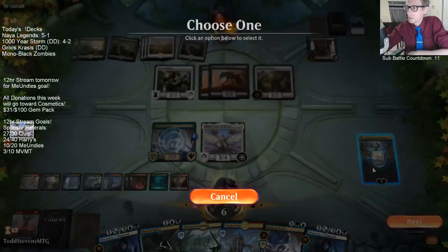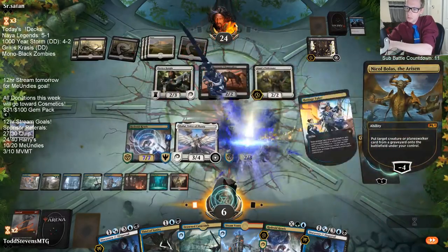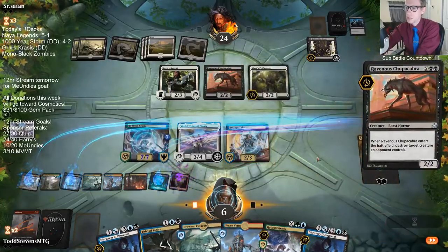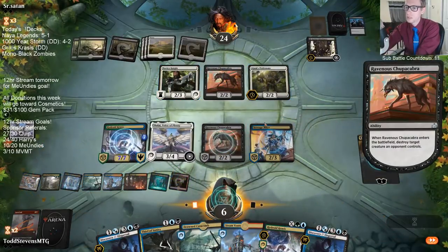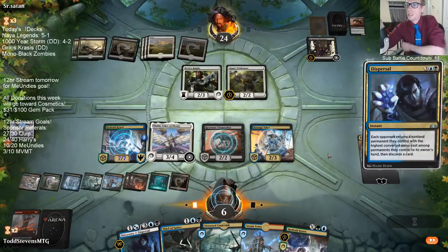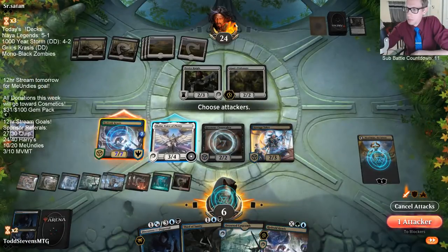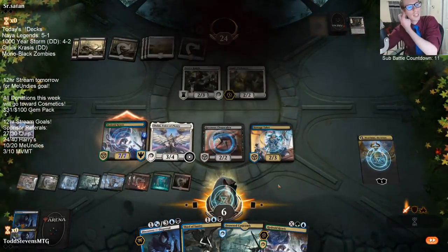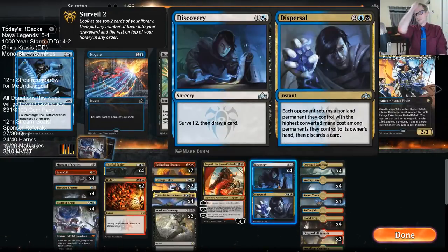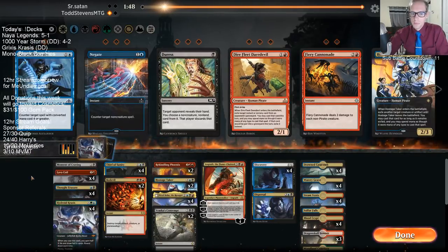Next turn we're going to get rid of these Chupacabras. Dispersal the following turn will kill the Inheritance and then we'll have a Krasis later. We Dispersal now and get rid of that thing. The opponent had lethal but didn't do it — they did give us the good game though.